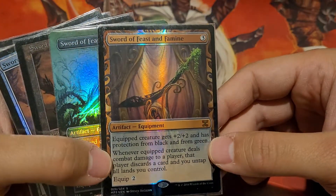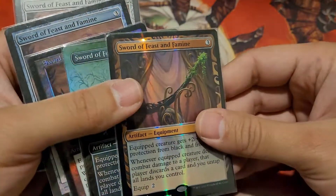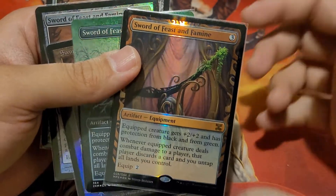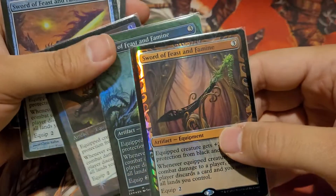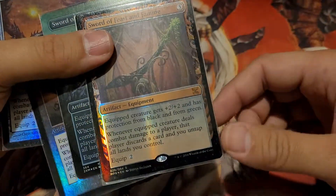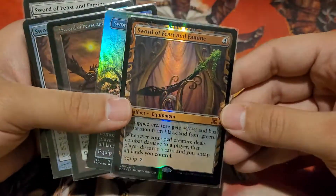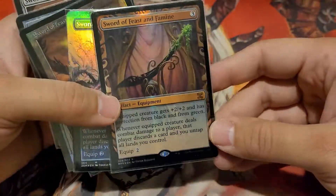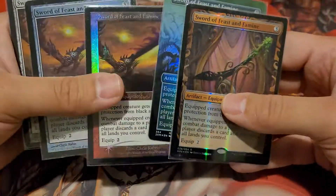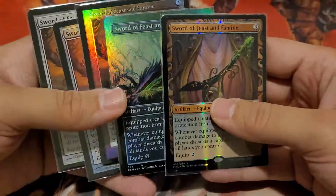Also, when it deals combat damage to a player, they have to discard a card, which is huge — card advantage is a big deal in Commander. And the fact that it untaps all your lands is extremely good. Just being able to play multiple spells a turn off that, or play card draw spells, or leave mana open to defend yourself — it's just really strong. That's probably why it's my favorite card. I also really like equipment in general, I think it's pretty neat.